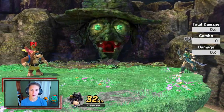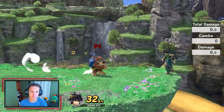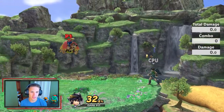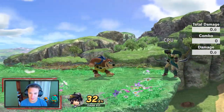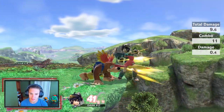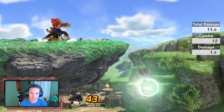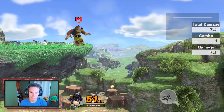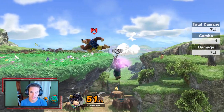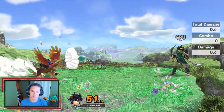Check out our boy — Banjo Kazooie everybody! He moves very well, I'm loving how he plays. His jumps feel clean, his movement speed is nice, his air movement is nice. Let's test out his moves: he's got his jab right here, nice little jab. Down tilt is like a stab that actually pushes you toward him, side tilt is a nice little stab, up tilt is a kick.